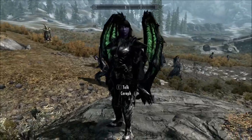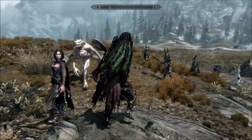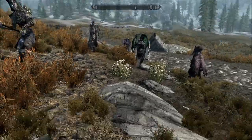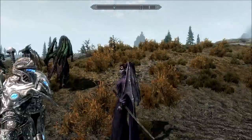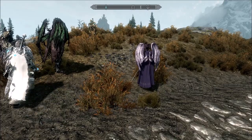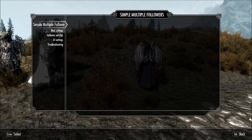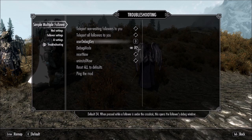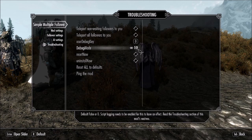The multi-follower mod that allows up to 10 followers — they're always running away — allows you to go into the Simple Multi Follower troubleshooting menu and teleport them all to you. You can teleport just the non-waiting ones if they're lagging behind or got lost, or teleport even the waiting ones, so all of them appear around you. You can also adjust the number of followers from 10, but 10 is more than enough.